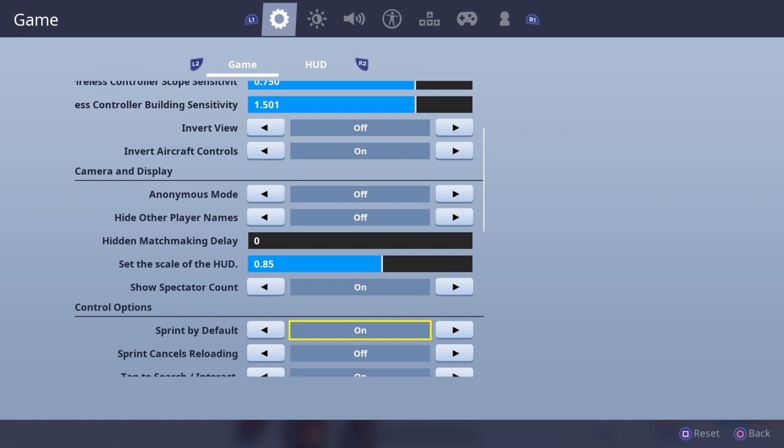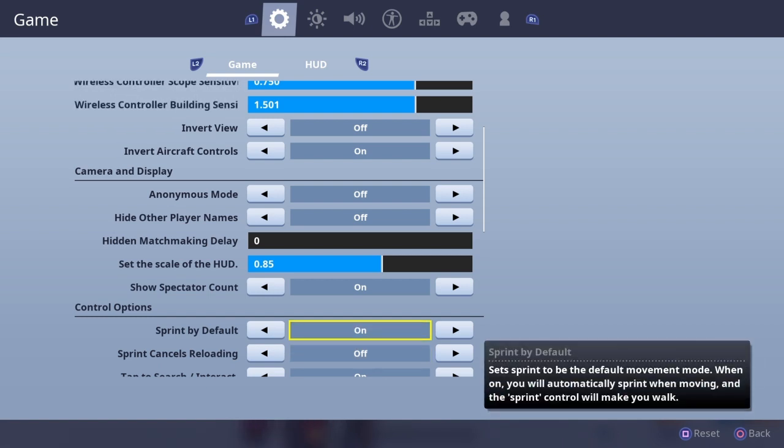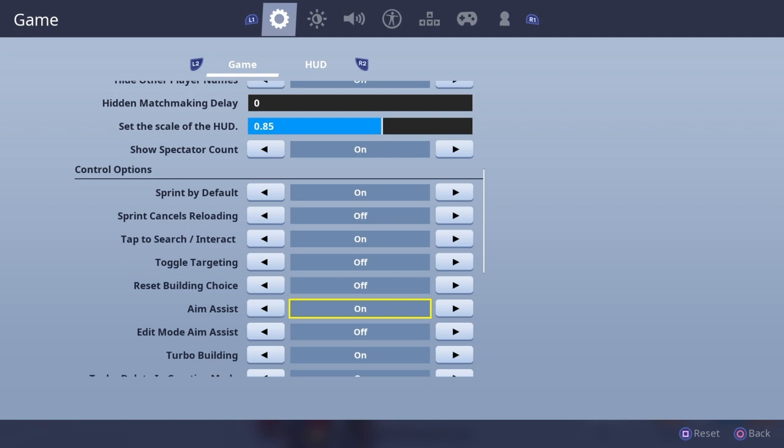In order to do what I'm going to show you, you have to have sprint by default on. I know that sounds weird, but having it off is almost a downfall — you're very limited on controller with the buttons you can remap. If you take the L3 sprint away, it opens up an entire new button you can use for something else. For me, that's my edit button.